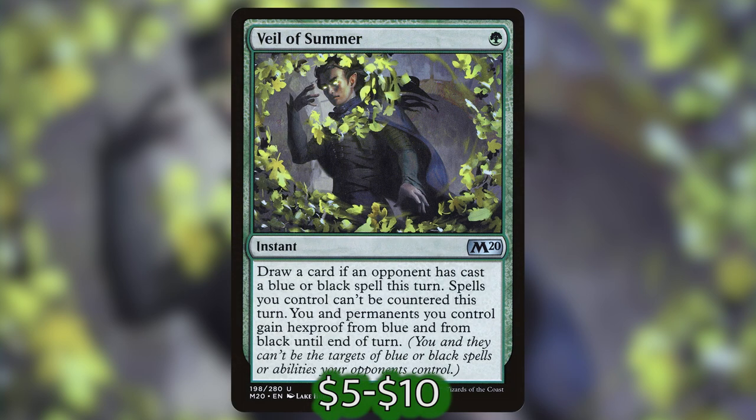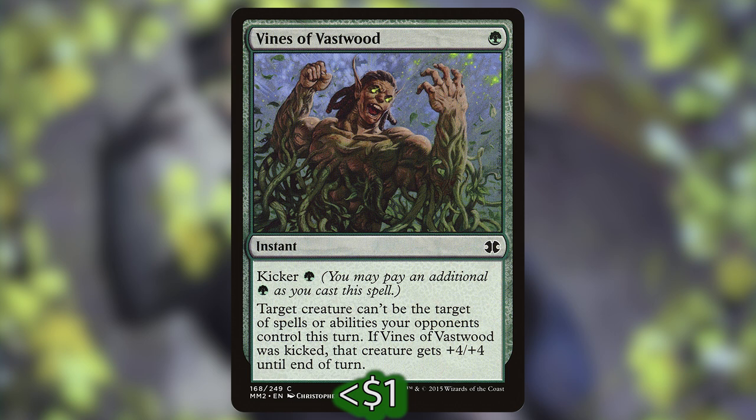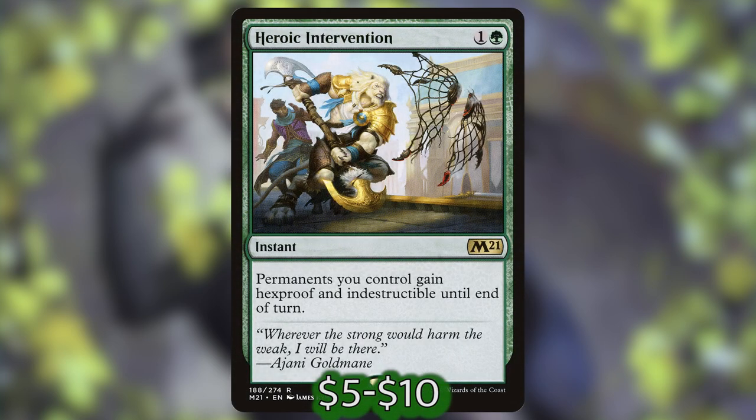The second-to-last thing we'll need with Sarulf is protection for him. This is a pretty small section, but it's very important that we have low mana cost spells that protect Sarulf from our opponents' kill spells — because Sarulf will definitely be targeted. We have Veil of Summer — one green for an instant: draw a card if an opponent has cast a blue or black spell this turn; spells you control can't be countered this turn; you and permanents you control gain hexproof from blue and from black until end of turn. Vines of Vastwood — one green for an instant with kicker four green: target creature can't be the target of spells or abilities your opponents control this turn, and if it was kicked, that creature gets +4/+4 until end of turn. And Heroic Intervention — one and a green for an instant: permanents you control gain hexproof and indestructible until end of turn. There are a couple more protection spells you could put in, but I'm banking on the fact that we have a lot of instant spells that can put +1/+1 counters on Sarulf — so we won't necessarily need to protect him as long as our opponents don't see our plan coming.